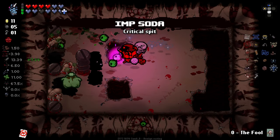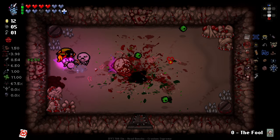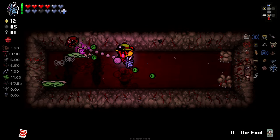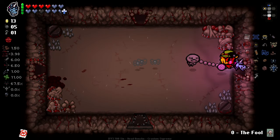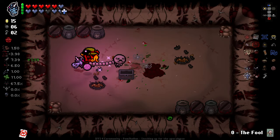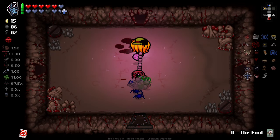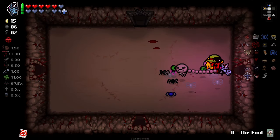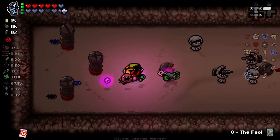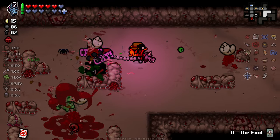Maybe not every couple of rooms, but every five or six rooms, we're going to be getting a new item. Because the enemies on these floors just have higher HP pools. And also some of the rooms are just packed with more enemies. You didn't give me one, but you did give me an item. So certainly pretty useful nonetheless. Should be going to the cash rooms when I have the chance. Unfortunately, not very useful for us this time around.